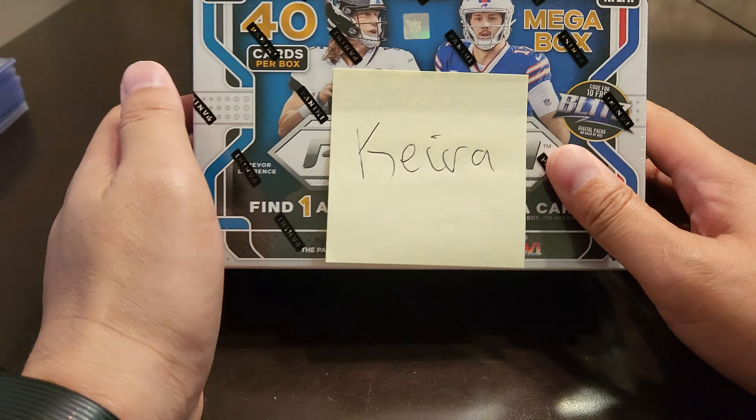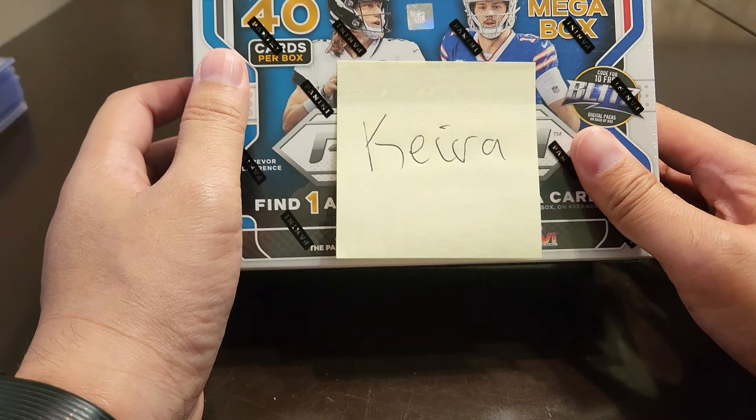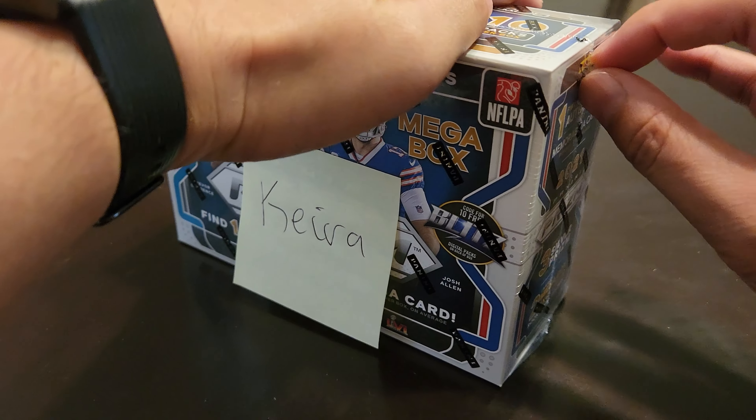Alright, hopefully you guys got to see Part 1 — this is Part 2, Cura's box. She chose the three that we had, so we'll see how she does. She has to beat Caleb's box of $71.74. It was very hard because we actually had a checkerboard — hopefully you got to see which player; I'm not going to say the name, but it was a big-time name.